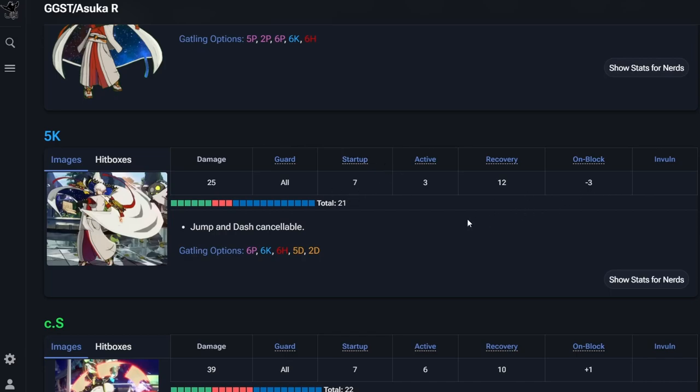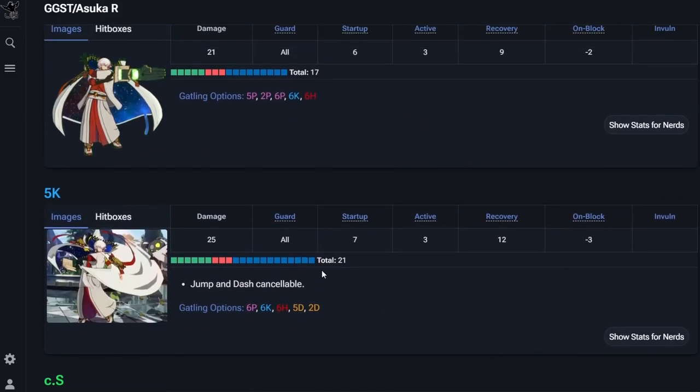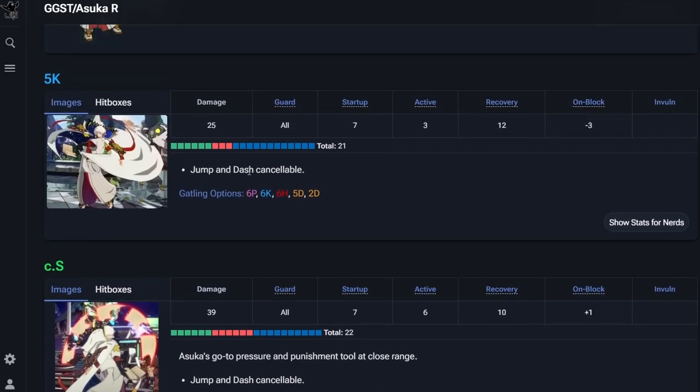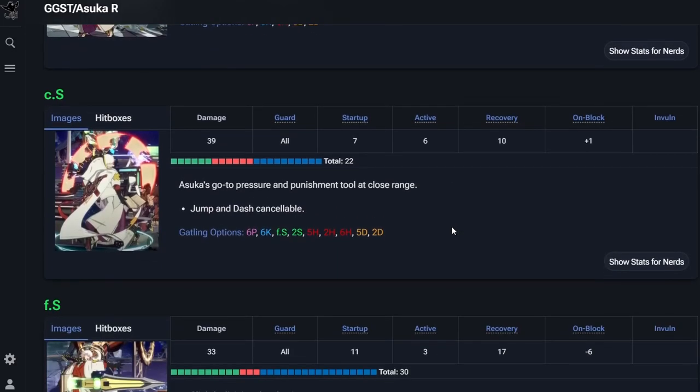5K is only slightly slower and still minus three on block, so this is a button with really good hitbox and actually doesn't have bad recovery, so I might use it even more than I already have been. Especially when you can cancel it into your 2D or even your 6H for an overhead — that's pretty cool.